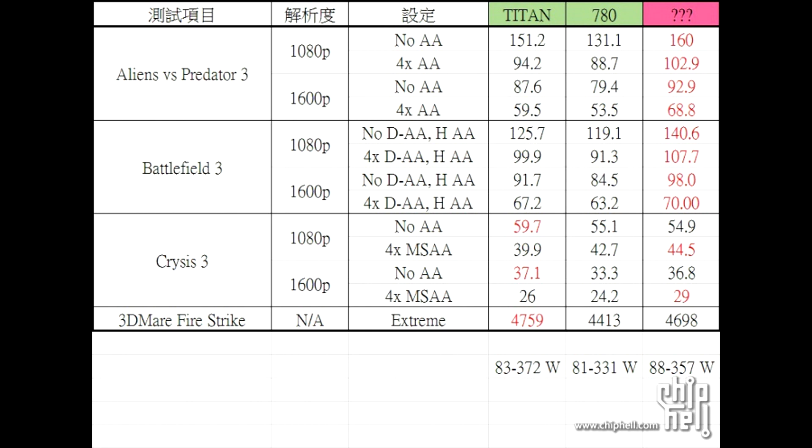Crysis 3 is a little bit different: 54, 55, and 59 frames; with 4x MSAA it's 44.5. The 780 is 42.7 and the Titan is 39.9 — what the hell. With 3DMark Fire Strike, the score rounds out to about 4700, the 780 is 4400, and the Titan is 4759.